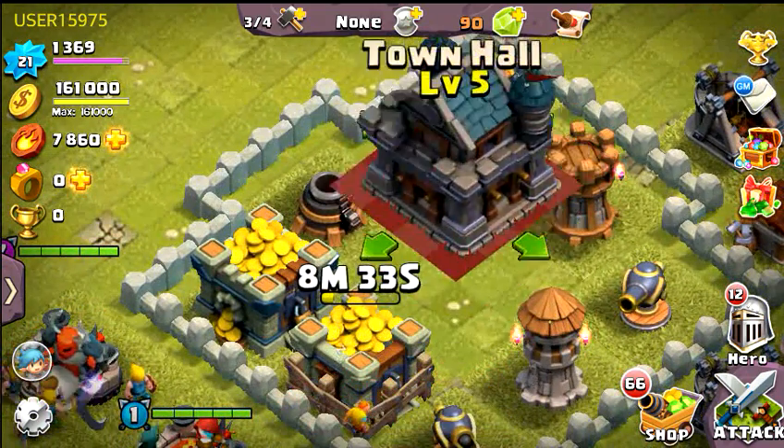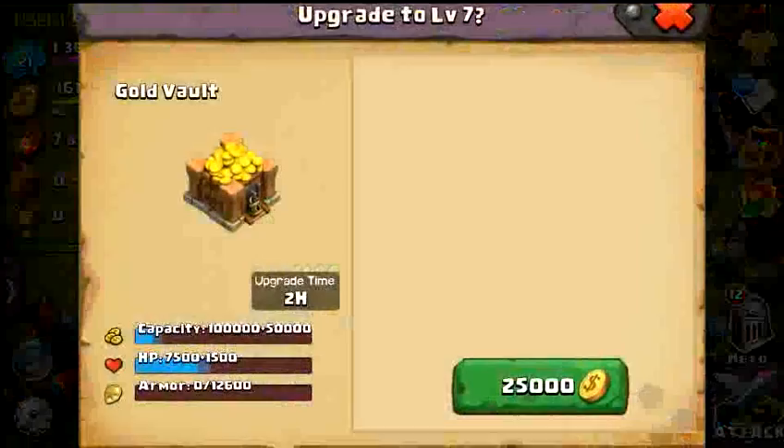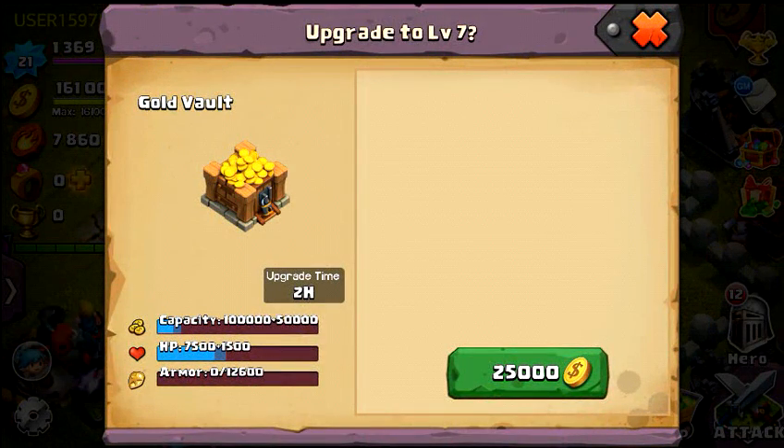You should have two of these storages going at one time. Going to upgrade this one right here — 25,000. You can see it only takes two hours, which is really nothing. Two hours goes by really quick, and by now you should know that two hours is nothing if you're actually taking this thing up to level 7.